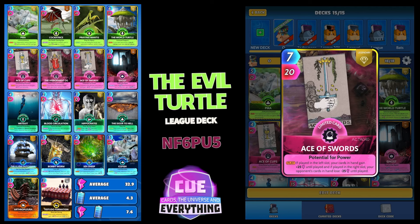I love Ace of Swords. Played on the left, your cards in hand gain 25 until played. But my preferred option with this deck is to play it on the right — your opponent's cards in hand lose minus 25 until played. Very good.